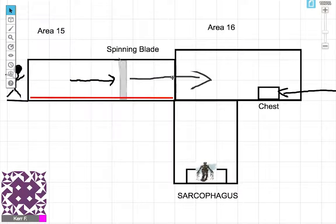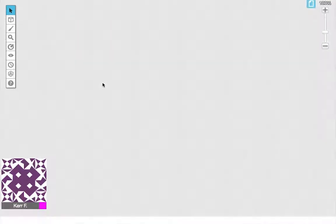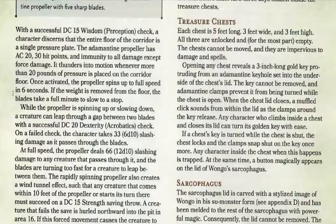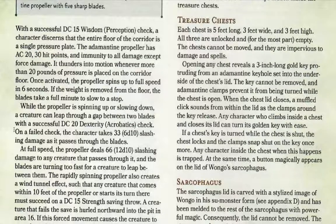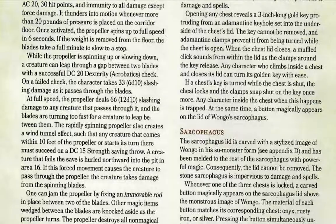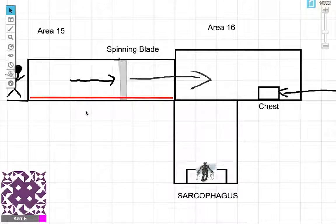To summarize Wongo's area: your characters come in, unlock 3 chests, hit the 3 buttons on the sarcophagus, trigger the mummy, get possessed by Wongo, and are then free to go. As for destroying the propeller blades: there are 5 blades each with AC 20 and 30 hit points. Jamming anything into the spinning blades destroys it unless it's an Immovable Rod. Running through at full speed deals 12d10 slashing damage; blocking it or jumping through while it's spinning slowly deals 6d10 damage.